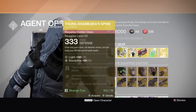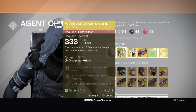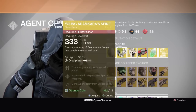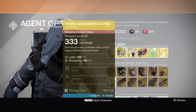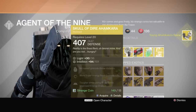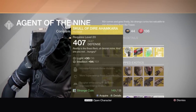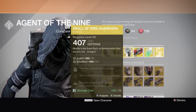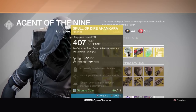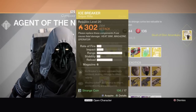Young Ahamkara's Spine — I have this already. It's all about your grenade; trip mines last longer, increases reload speed with special weapons, and you get more super energy from grenade kills, so I'll pick it up anyway. Skull of Dire Ahamkara: tougher while using Nova Bomb, intellect 101 — not great, but more than anything else I have on my warlock. The only intellect I have is Starfire Protocol, which is for Sunsinger. I want intellect for my Voidwalker.